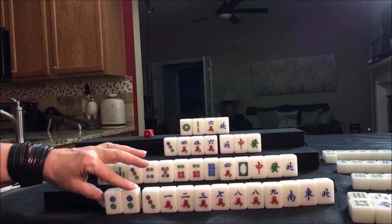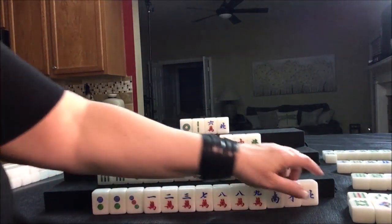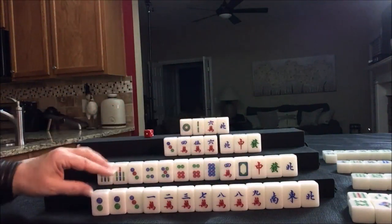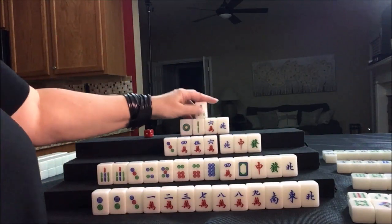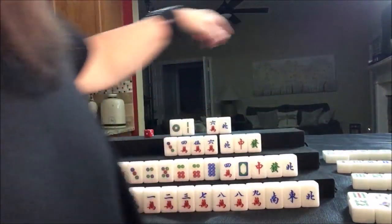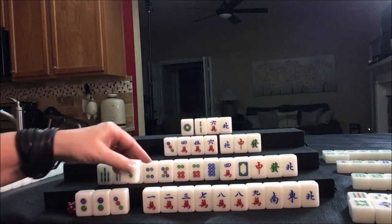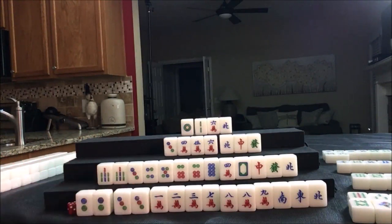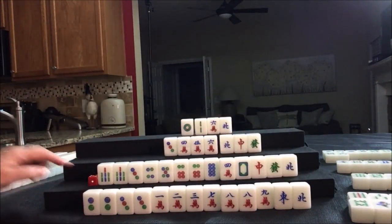Two dot was thrown; they need to pair up. Drawing three bam — not helpful, already out numerous times, let's throw it. Down here we need a crack or an honor. We drew a three dot, so now they have three pairs. If we pair up one more time, we could at least pung. There are two Souths out — let's throw that and leave options open. Drawing for South: two crack, not helpful. Nobody can take it, so we draw for West: one dot. Nobody can take it — we're going to draw a red dragon, which could potentially bring score if we pair up. One dot was thrown, let's discard that.